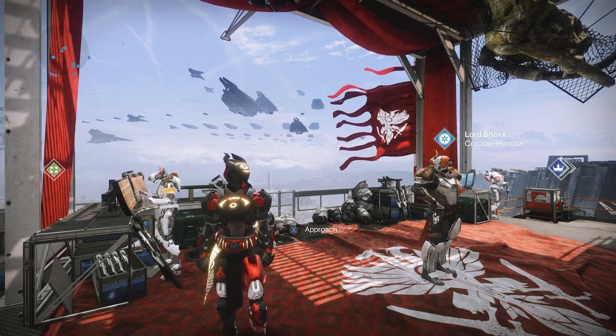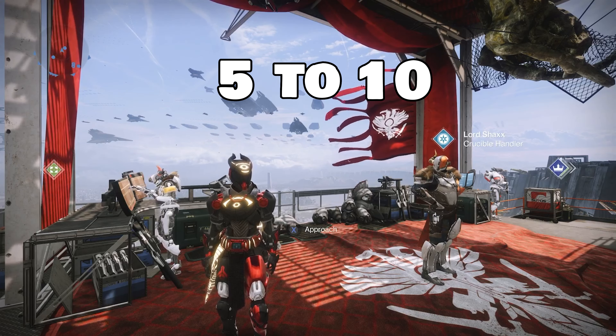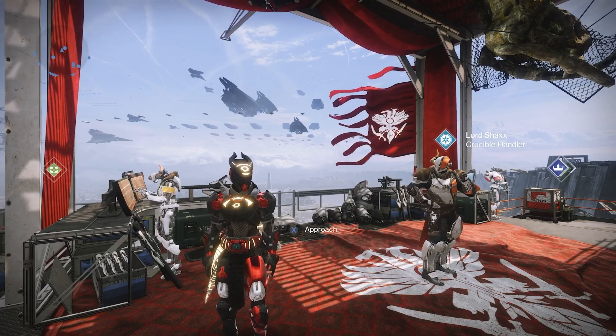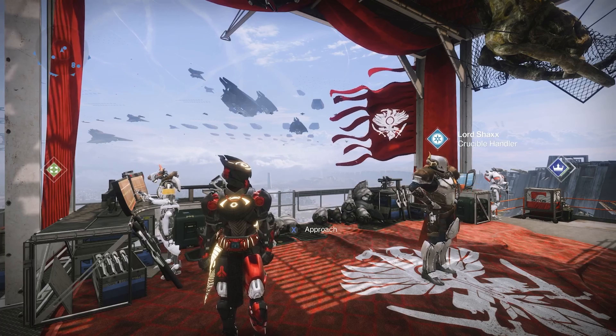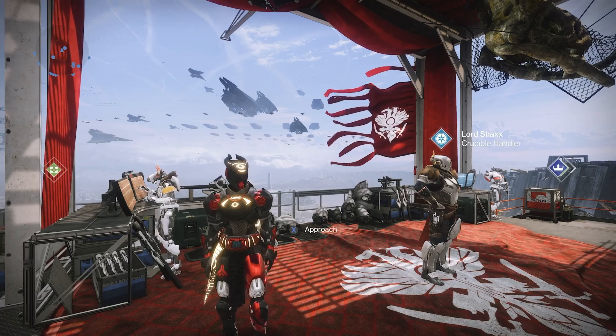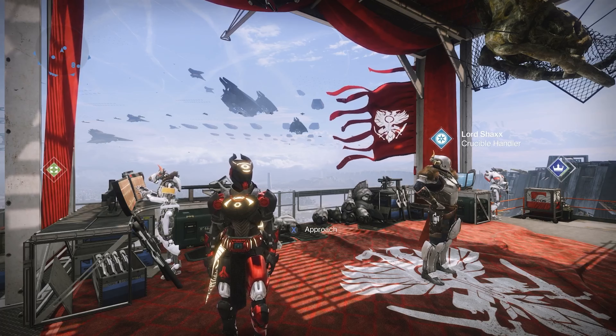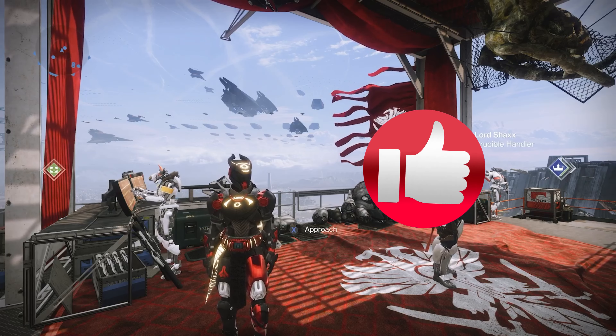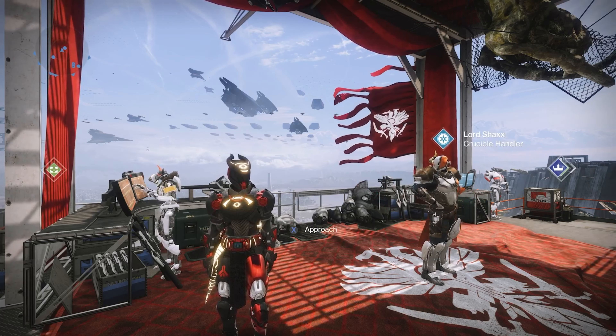And then we finally got a decent Power weapon — the Blowout Rocket Launcher with Cluster Bomb and Tracking Module, Black Powder, Impact Casing, Confined Launch, and Quick Launch. Overall not a terrible rocket launcher. It has good Velocity — I looked it up and it's rated like B to A tier. I don't know too much about rocket launchers, but I'll possibly use this in the future.